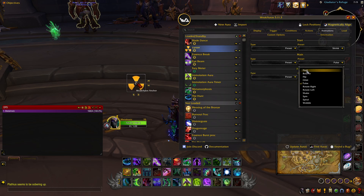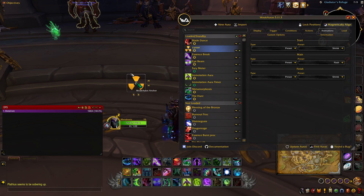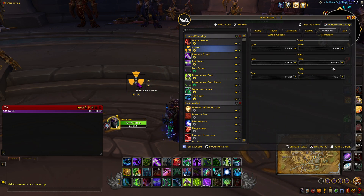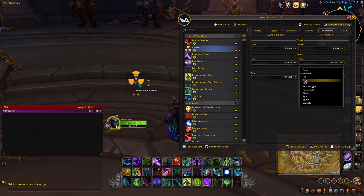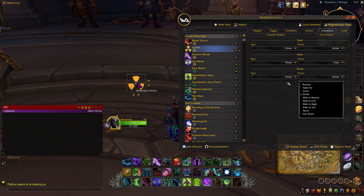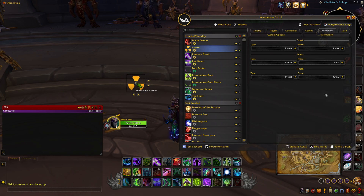If I change that to flash, that's what it'll look like all the time on your screen in combat. Bounce — you don't want that. Pulse just feels like a good thing to have. The out-of-combat preset doesn't really matter what you put here, it'll just get off your screen. Put it on shrink.